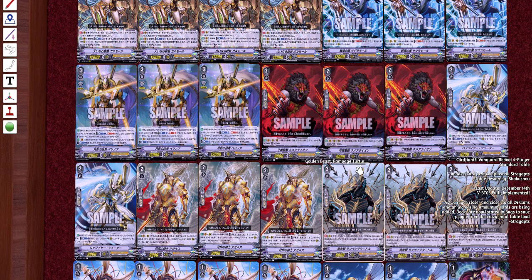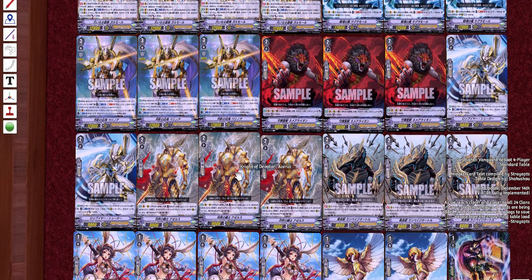We're gonna try to finish this because I don't have time to do a second take. Next we're running Night of Devotion — it's probably called something else in English. When placed from hand, cost discard a card from hand, look at the top three cards of your deck, call one card from among them whose grade is equal to or less than the grade of your vanguard, then place the remaining cards to the bottom of your deck in any order. We're running three of this. Again, this deck's shtick is keeping cards in your hand or replacing cards you call from hand to the field.